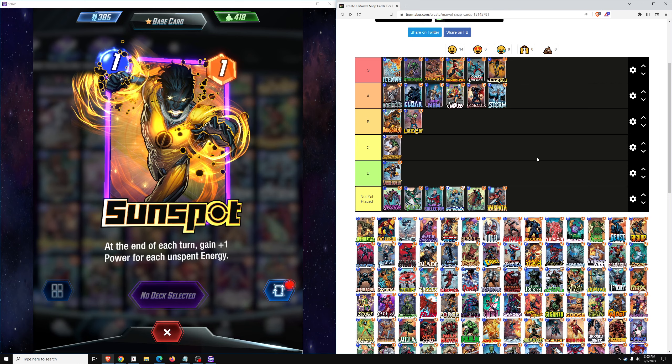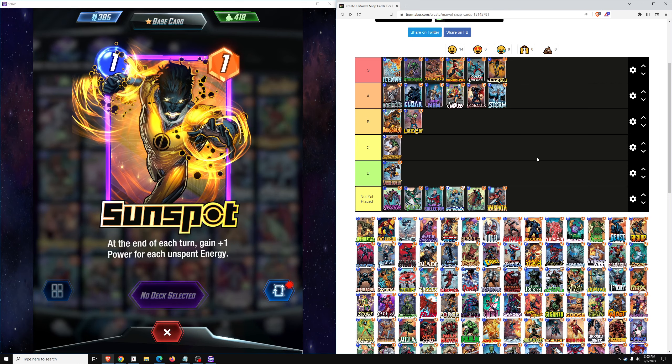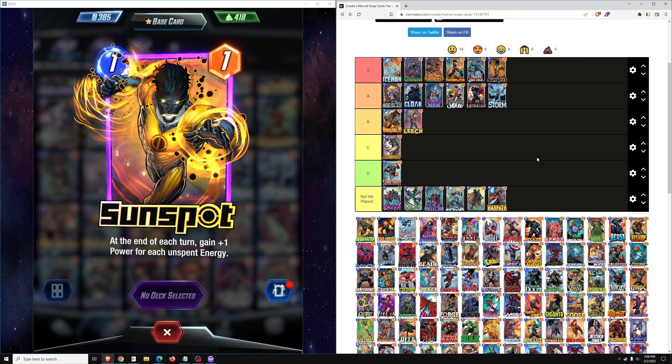I would rank the Sunspot-Infinaut deck probably 4th or even 5th — behind Dino, Zoo, Ongoing, and On Reveal. But in Pool 3 and in some Pool 2 decks, you're going to see Sunspot everywhere. It's a very good card for smoothing out energy curves, and it gives you options at hard-to-reach locations like Kiln where you can't play cards after turn 4, but Sunspot is still there growing your power. Definitely an S-tier card.